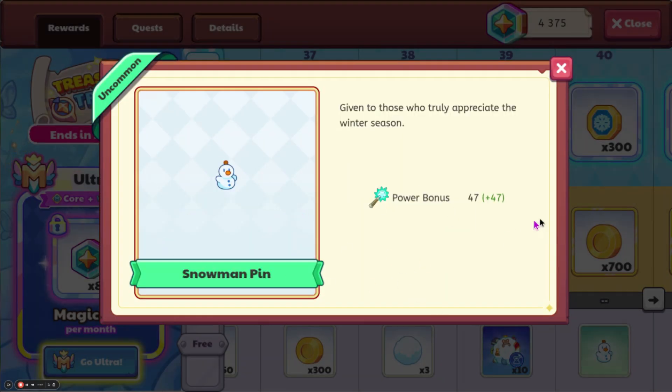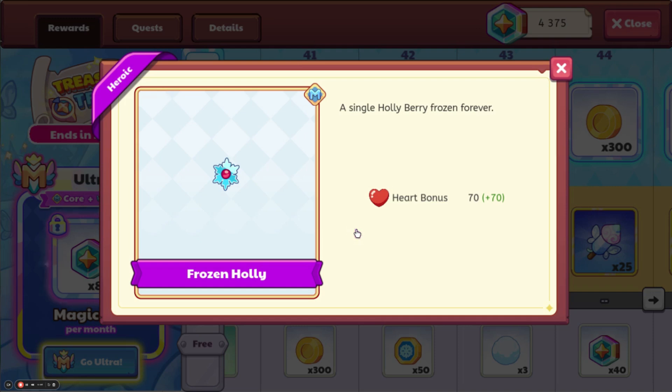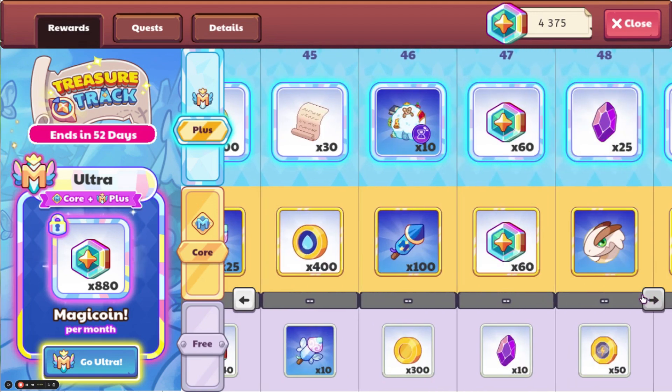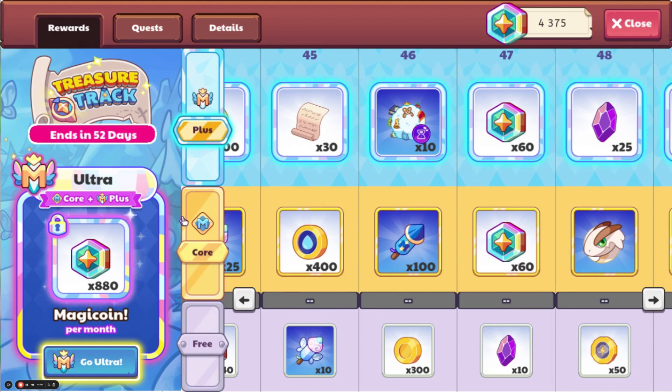We have this Snowman Pin with a Power Bonus of 45. If we keep going along, we have the Frozen Holly with a Hard Bonus of 70 — I'm pretty sure that's pretty good. I think there's still only like one legendary pet relic in the game, and that's Cronus. We get a Lucentail, or used to be a Voltus, if you are on the core member track.